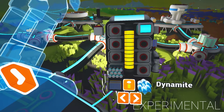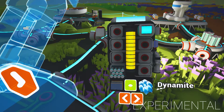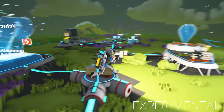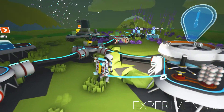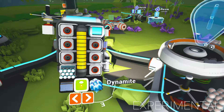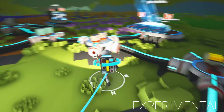Hello and welcome back to Astroneer. Now this might be a short video — might — because I don't know how well it's going to go. This is the experimental edition of the game and it's got craftable dynamite. So I'm going to craft this dynamite here and we're going to be very careful with it.